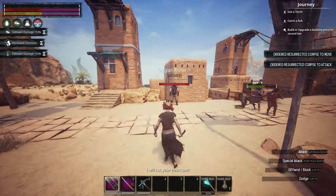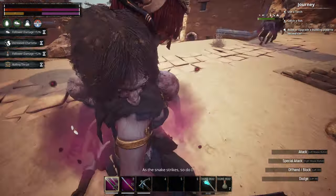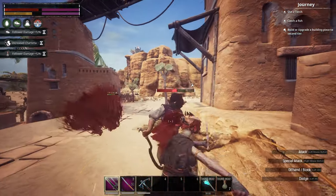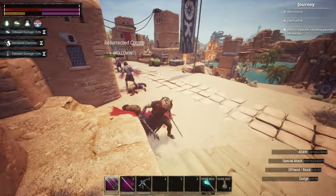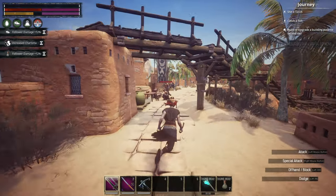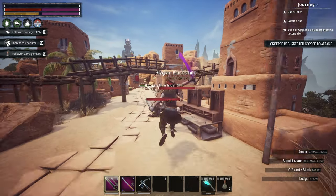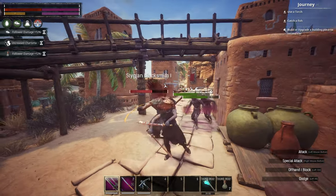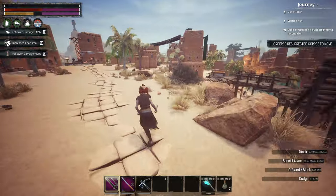Let's just go start going to town on these guys. The reason I picked Sepermeru — we could have gone to Mounds of the Dead — but these Sepermeru NPCs are pretty tanky, even though they don't do as much damage. We can really see how much we demolish this entire NPC area. This is why I love this agility damage build — we do a ton of damage, and our zombies do bolt-loaded damage too.